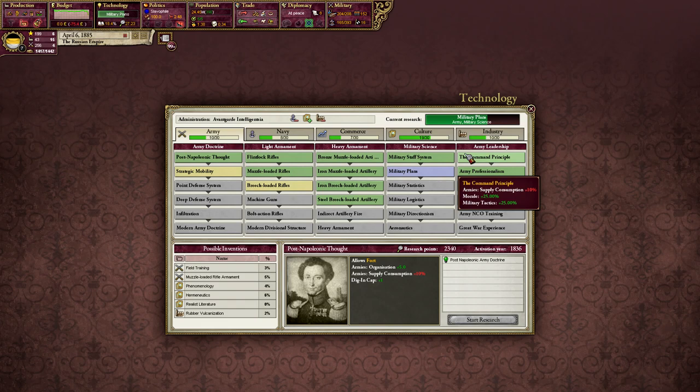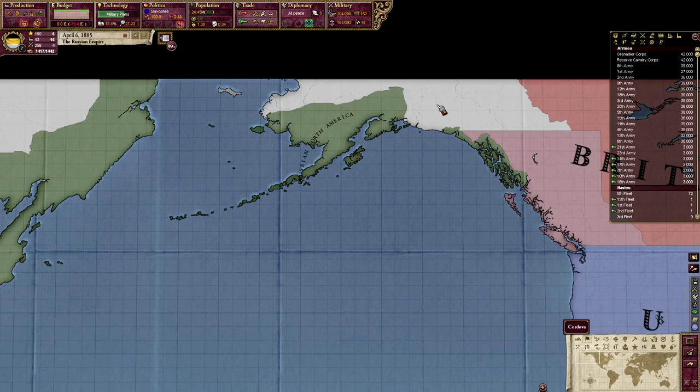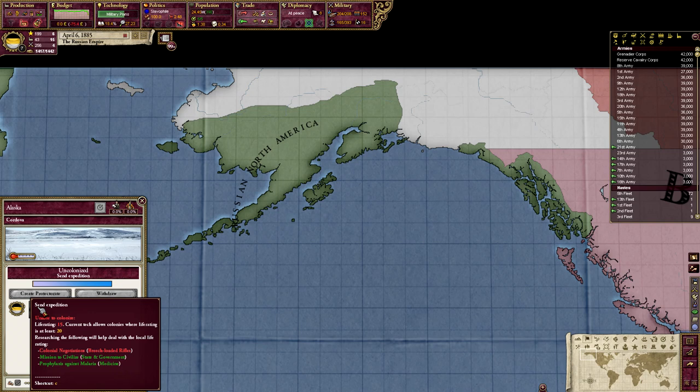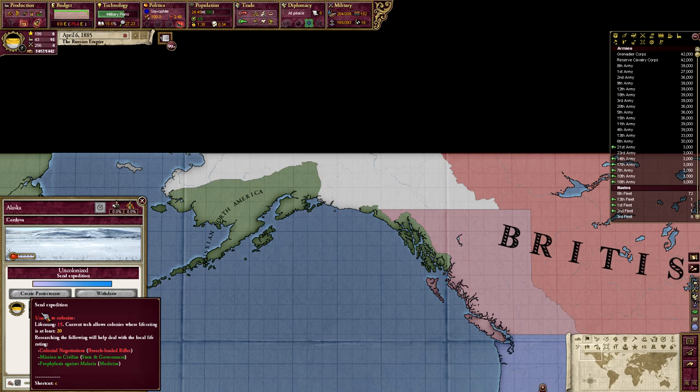The basics of colonization: to colonize any area you can see here requires that every colony or place on the map has a life rating. You can see this province's life rating is 15. Basically, the higher the life rating the easier it is to live there, and until your country can colonize that particular life rating you can't take it over. Right now we have a 20 life rating threshold, and to colonize this province we need 15.